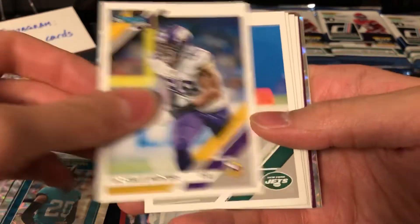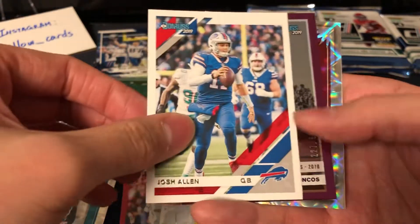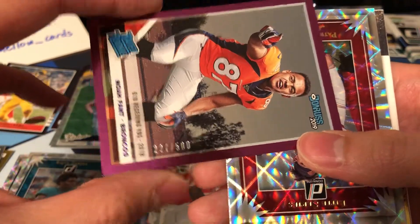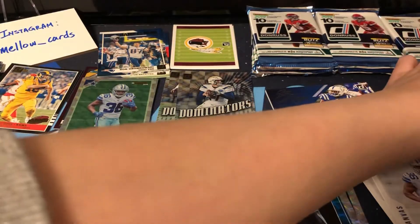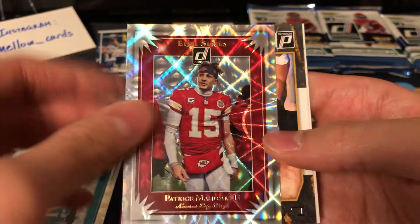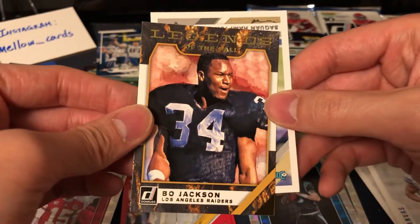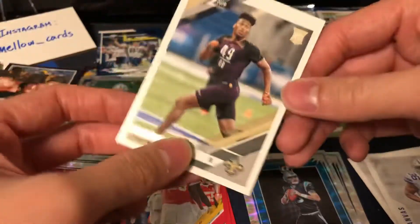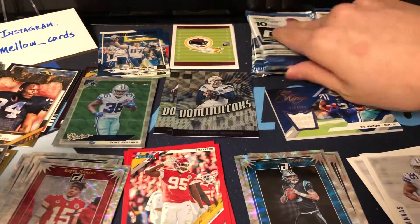Danielle Hunter, Sam Darnold, Dante Pettis, Roquan Smith, Darius Slay, Josh Allen — and a purple parallel out of 500 rated rookie. Mahomes Elite Series — that is a slick card. Legends insert of Bo Jackson — cool. Rookie of Saquon Hampton. There are just so many inserts in this set for sure.